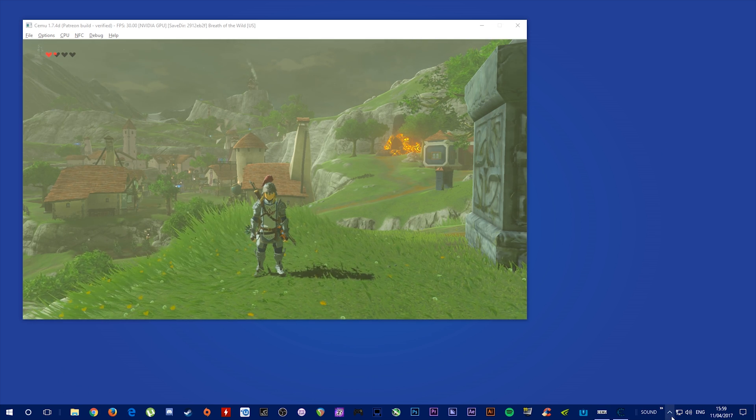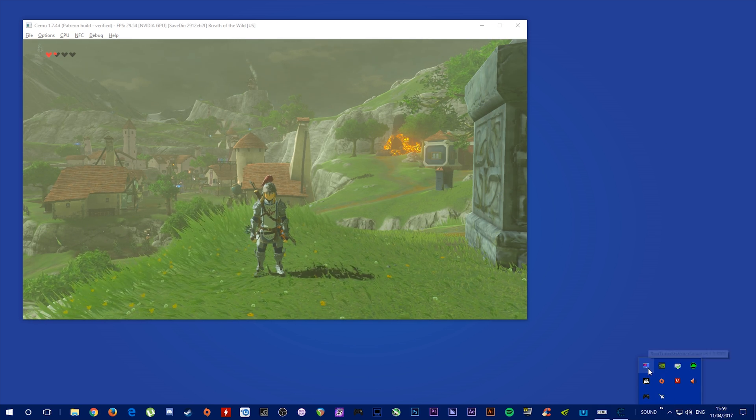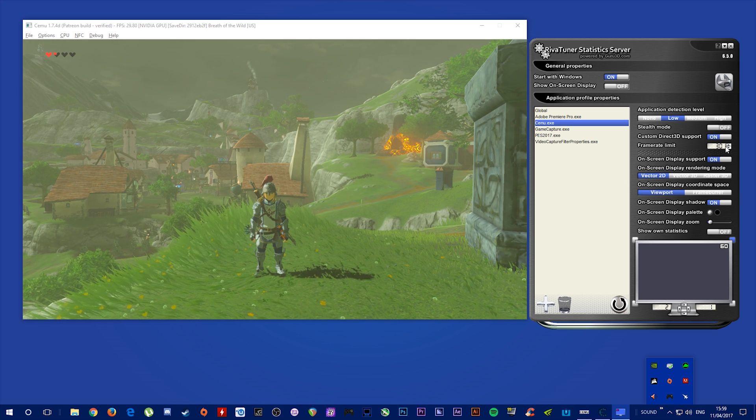The first thing you're going to want to do is come here and open up your RivaTuner. Come to your frame rate limit and set it to 10.